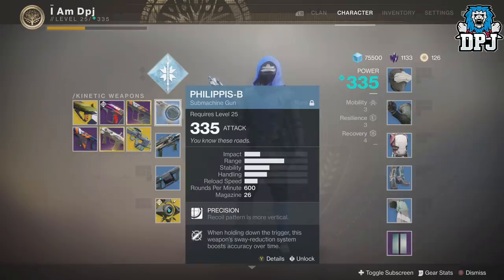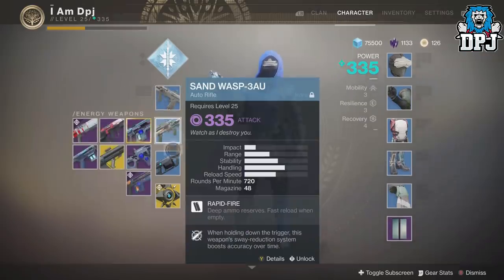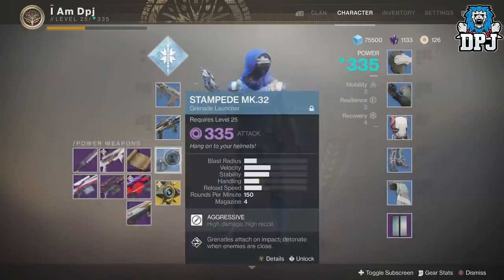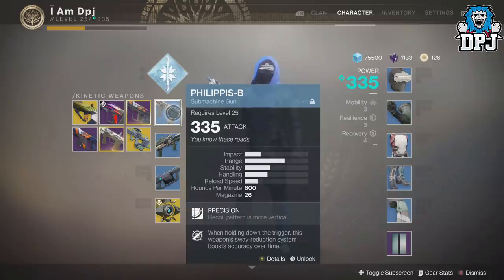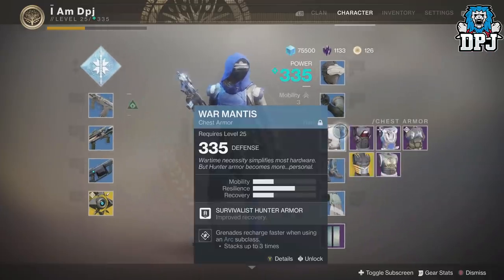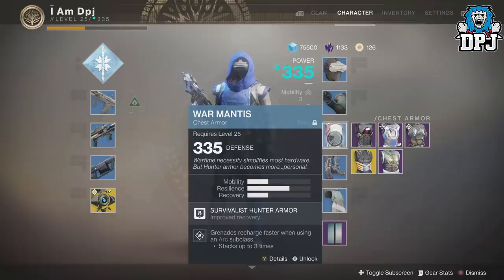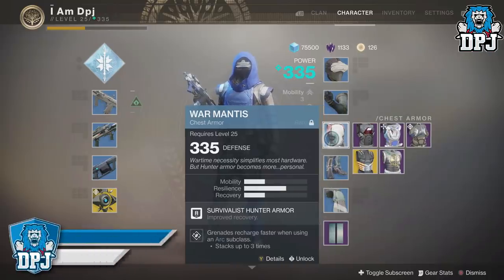We have the Philippis B, I think it's called, which is a submachine gun. I have my Sand Wasp and I also have my Stampede at 335. You get these drop at 330s and you just apply a mod to them as per usual — you can't infuse into blue, so trying to get 330s to drop is pretty hard. I actually just got my chest piece drop from the Iron Banner, so now I'm playing Iron Banner with all blue gear and it's so fun.